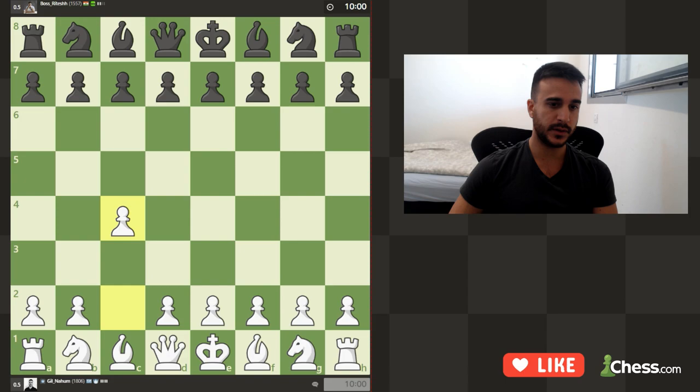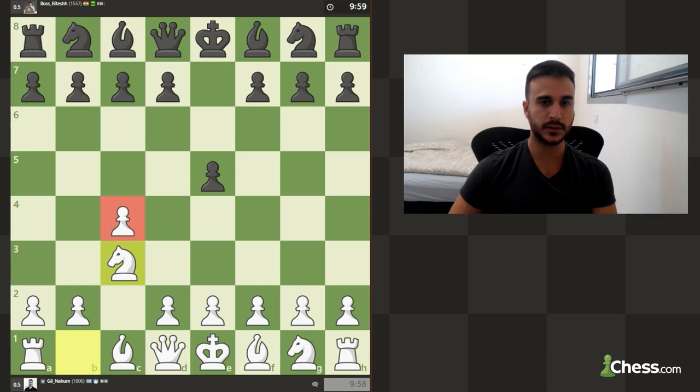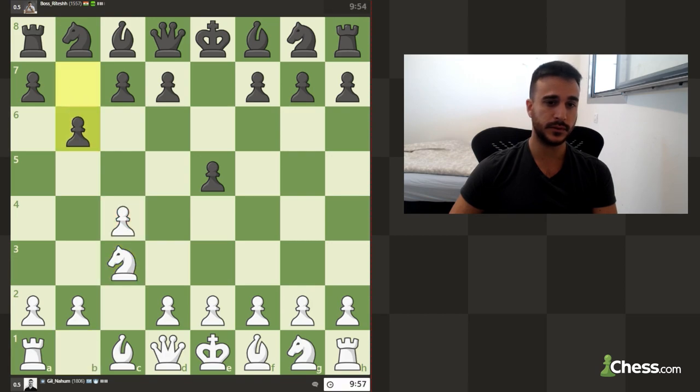We are playing white against a friend from chess.com. I'm going to play the English, starting with c4. I hope you enjoyed the new intro — I worked on it this morning and also did some editing.